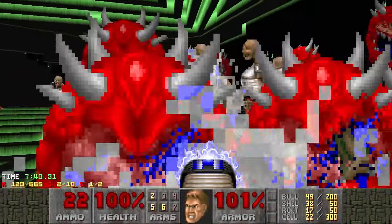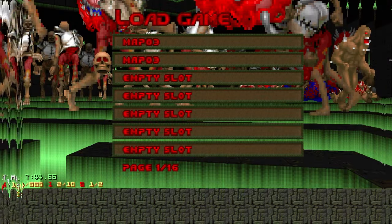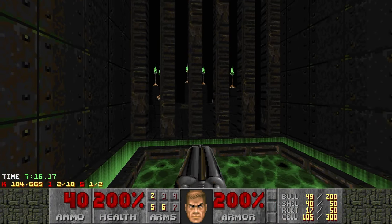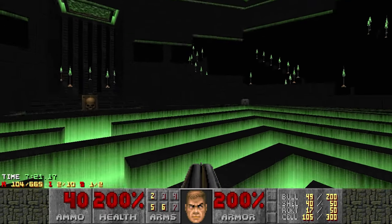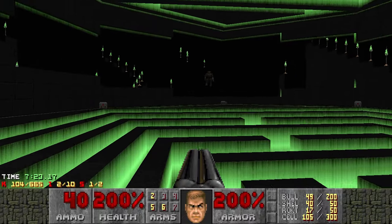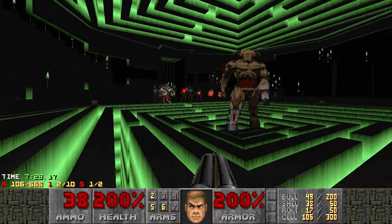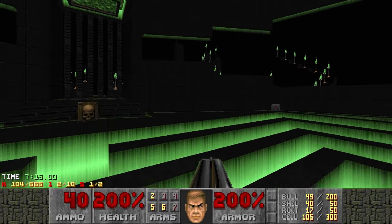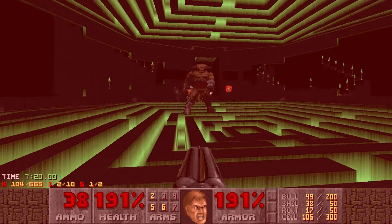Pretty much what you have to do here is just - yeah, ran out of cells. What you pretty much have to do here: this is the exit area back here. The main objective is to survive long enough for that to open up, preferably without dying in the process. Cyberdemon, what the hell were you doing sir? Aside from shooting me at close range - that wasn't good. So now this is the Dimensions video I was looking forward to. That's the word I was looking for - looking forward to.